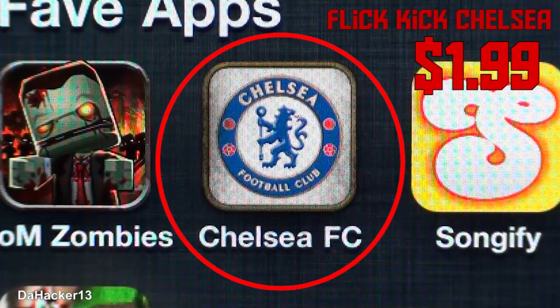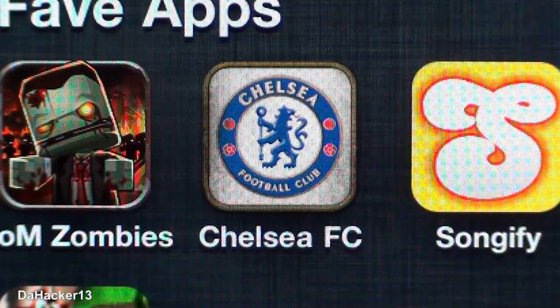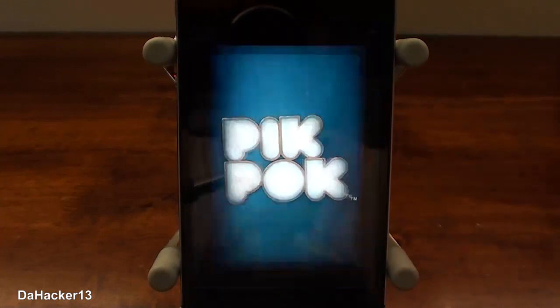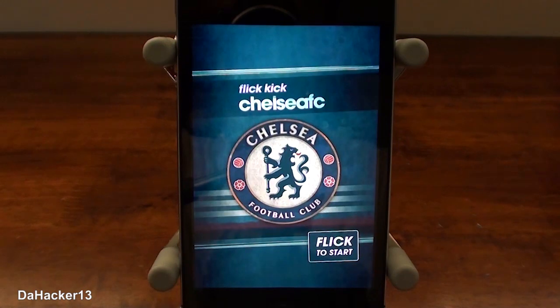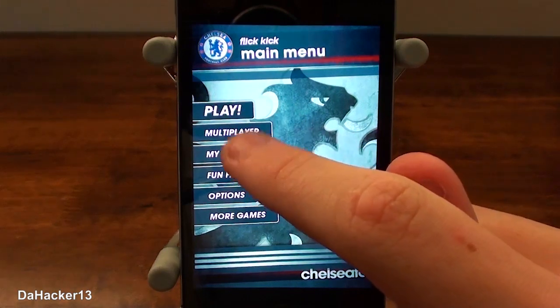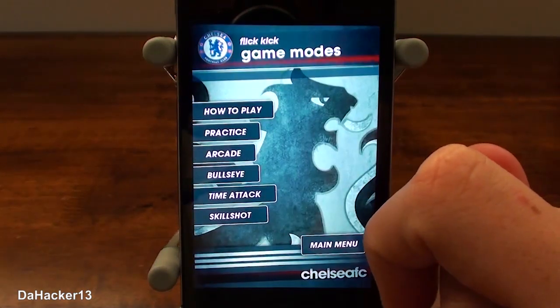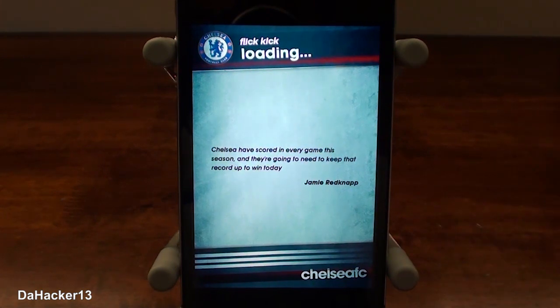The next game is called Flick Kick Chelsea and it's currently $1.99 in the App Store. Basically it's like a soccer game — not a full game like FIFA, but just a game for taking free kicks, bending it around walls, and trying to make it into the goal. I'm actually a huge fan of soccer. I love Chelsea, and when I first saw they released this game I was like 'wow, I've got to have it,' and I ended up loving it — that's why it's in this video.